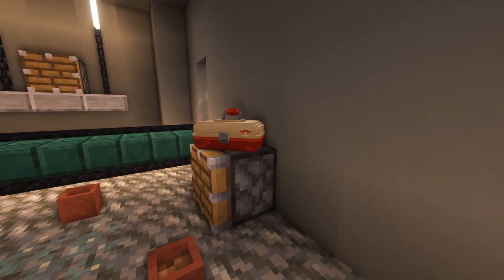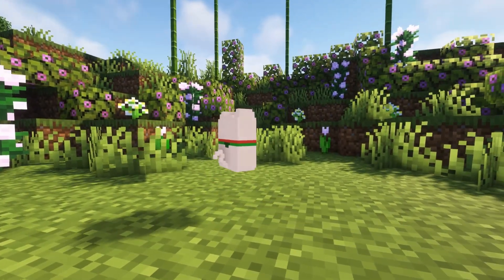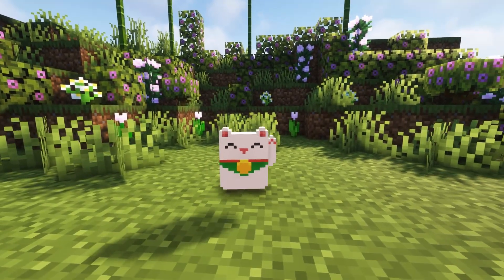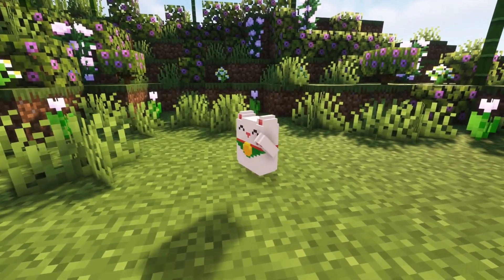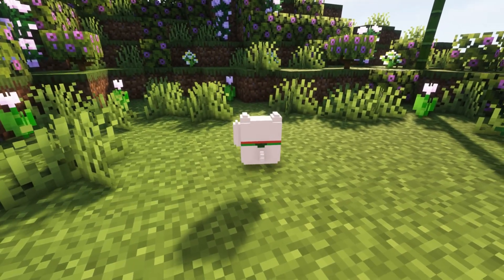Although there are a lot of uses for the tackle box, the Lucky Cat has almost no uses. Unless you're building a Japanese style build, I can't really think of many ways to use this other than as a decoration on a shelf to add a little bit more color, light, and animation to your build. You can almost pretend like it's a trophy that you want to show off.